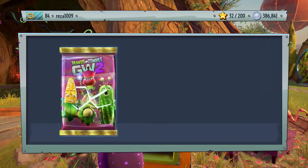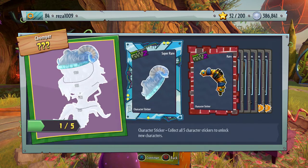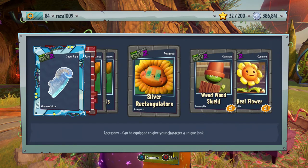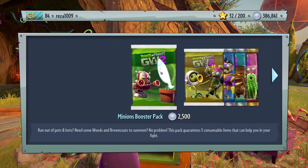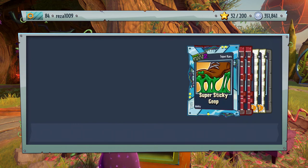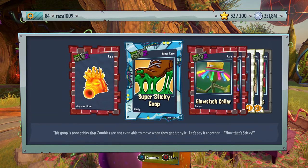Let's see what we get — two character pieces, one for the Chomper, Yeti Chomper or something, one for the Sunflower, and some consumables or accessories, whatever you like to call them. Only one heal flower — used to get more, I guess they've nerfed it a bit. Let's go for another one. A couple of team revives and just one character piece for the Citrus Cactus, and a super rare ability — Soupy Sticky Goo, that's very nice.